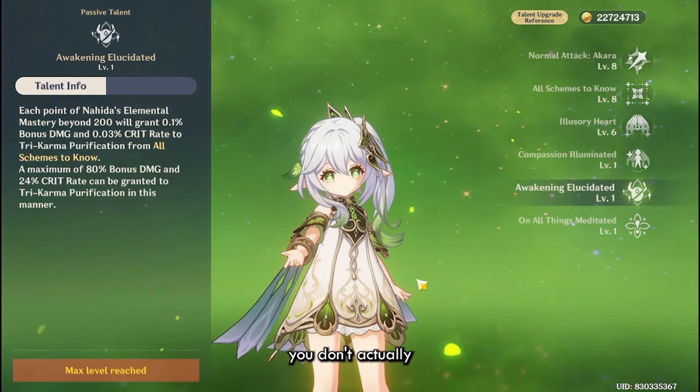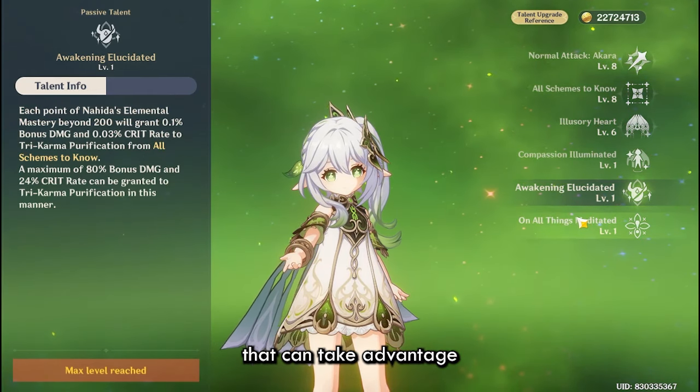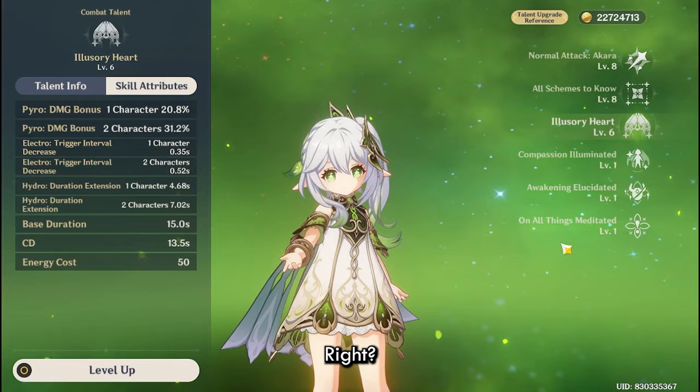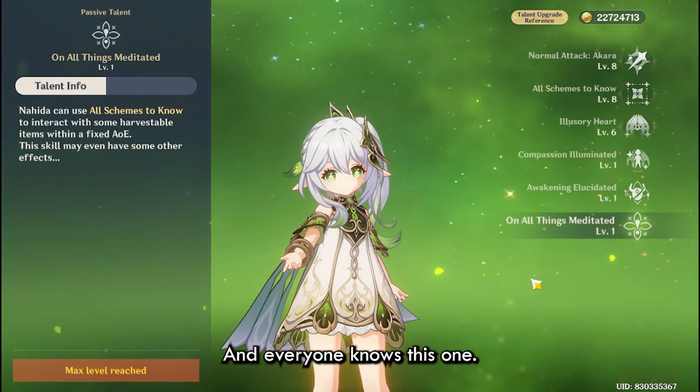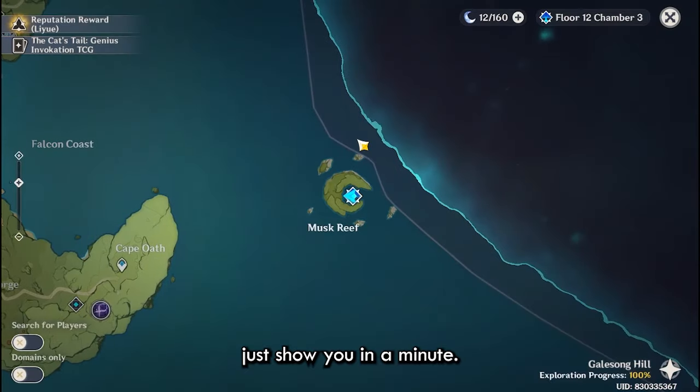Specifically, you don't actually want to build Nahida full EM unless you have an on-fielder that can take advantage of her burst. But if you don't, that's completely fine — I will quickly show you in a minute.